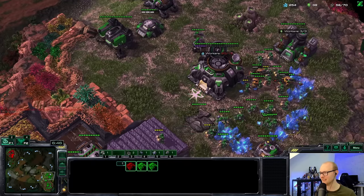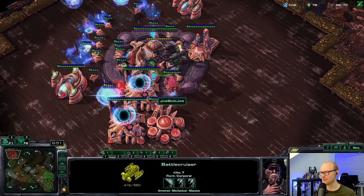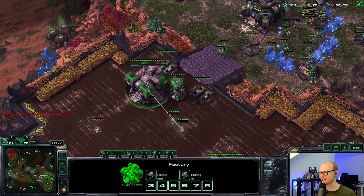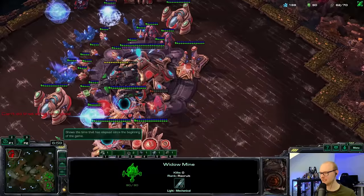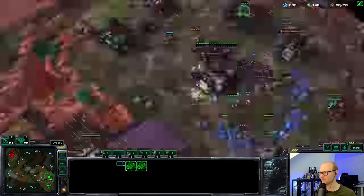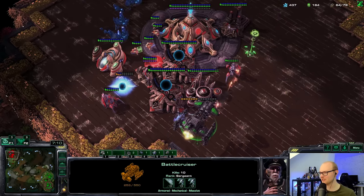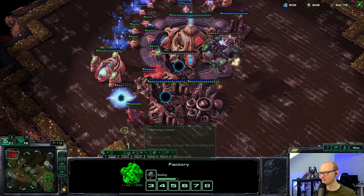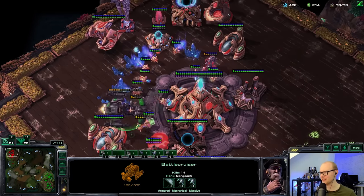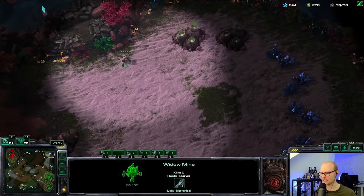The sad part for him is I have a battlecruiser finishing. That widow mine is going to kill his prism — very painful. No more warp-ins. The battlecruiser brings this home — he doesn't have DTs left and no prism. I can freely drop all my mules. Baiting the zealots so they can't go to the natural. The zealots go down, I don't need to repair further. Joe Bob Joe has been annihilated.